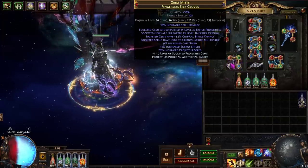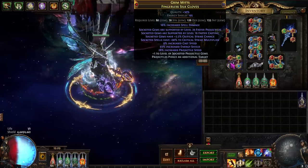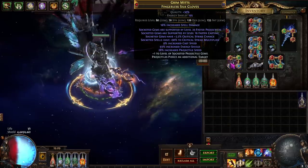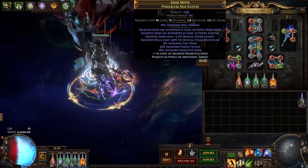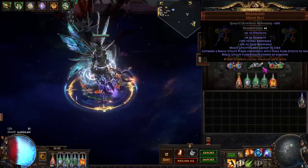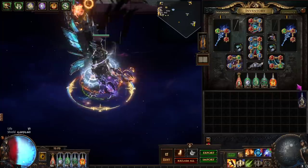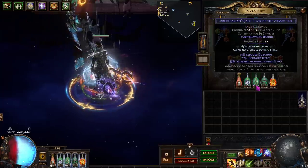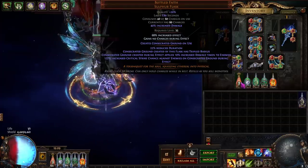For the gloves, we are running pretty standard spark gloves — cast speed, proj speed, multi, crit chance, and as much ES as we can get. I think these are a great option to buy instead of craft, as you can probably get a pretty good pair for a lot cheaper. There are plenty of crafting guides out there if you want to craft them. For the last piece of gear, we are running Mageblood with four magic flasks: movement speed, crit chance, spell suppression, mana cost, evasion/armor, and cast speed. And to top it all off, we're running a Bottled Faith.